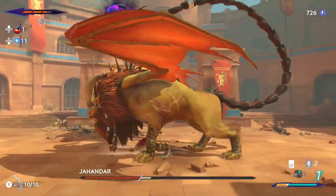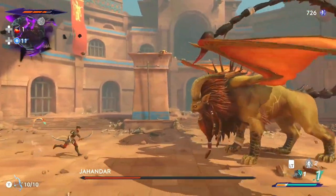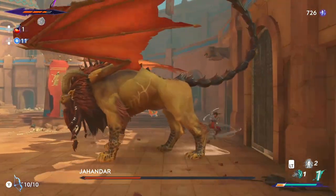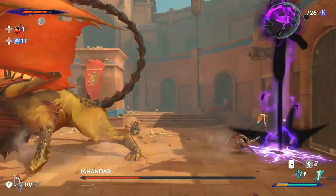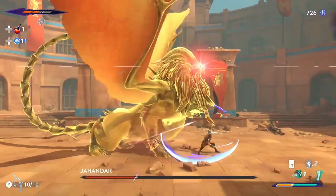The third phase isn't much different, but now he has a devastating roar that you will need to dodge by going underneath him, and his projectiles from his scorpion tail are increased. If you follow this method you should be able to conquer him. Until the next boss fight — happy gaming!